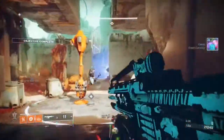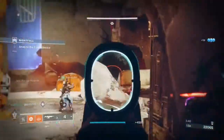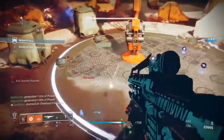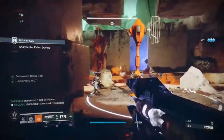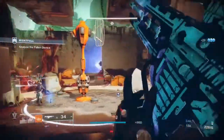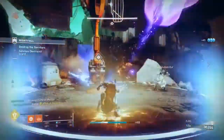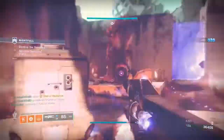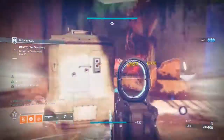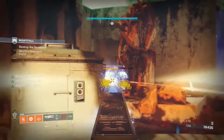After clearing the hallway, you'll be in a small room defending a plate. I would recommend clearing the room first, as if you don't, you will be flooded from every corner. Once you start this encounter you'll be flooded with tons of ads, champions, and shielded enemies. I would definitely recommend having at least one Warlock running middle tree Dawnblade, as Well of Radiance is a great tool for keeping you and your fireteam alive.